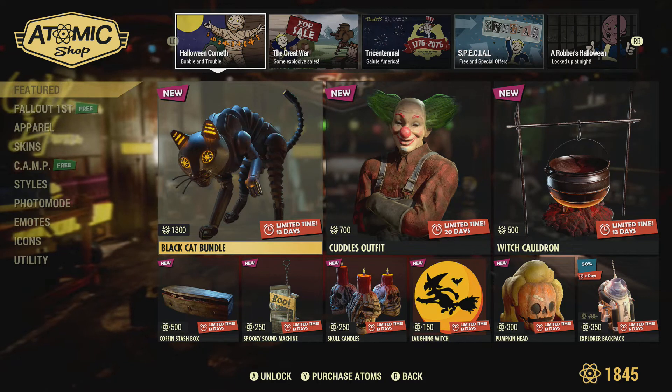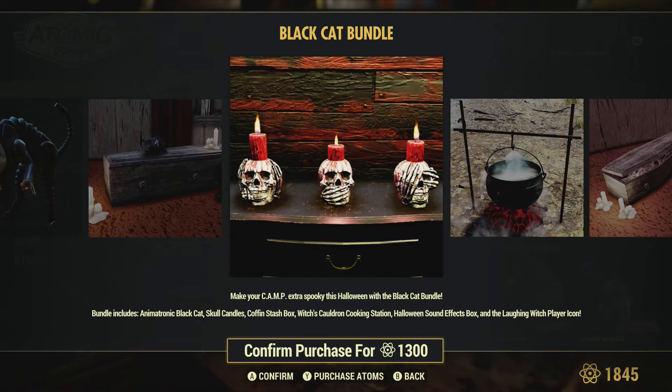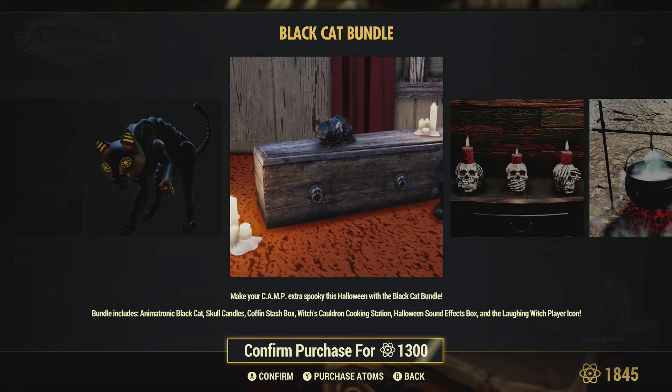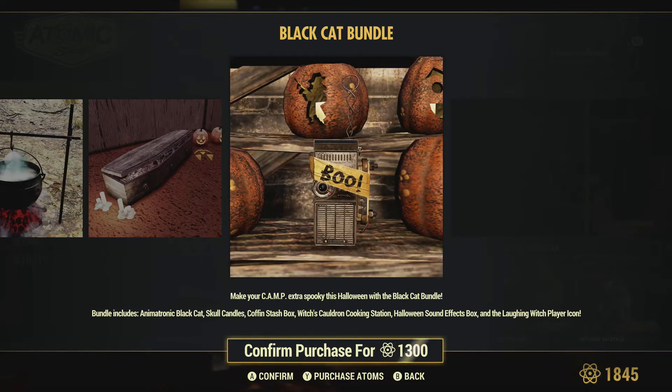The first one you'll notice here is the Black Cat Bundle and there's a whole bunch of stuff. There's an animatronic black cat, which looks really cool - I'm going to be interested to see that at someone's camp. There are skull candles, which are the lights here, which is kind of neat. There's a stash box coffin, a cauldron which I'm pretty sure is just a skin for your regular cooking station, and a Halloween sound box. There is a bug that's been reported that you can only place the smoke machine or the sound machine at your camp - you can only place one or the other, not both.